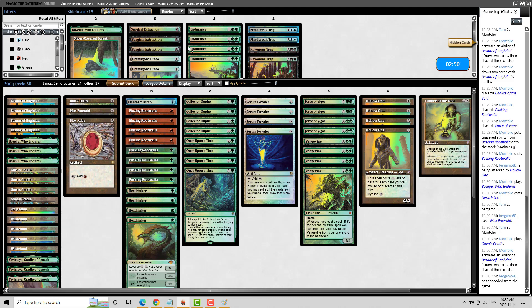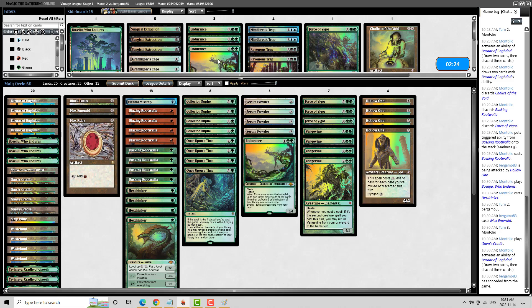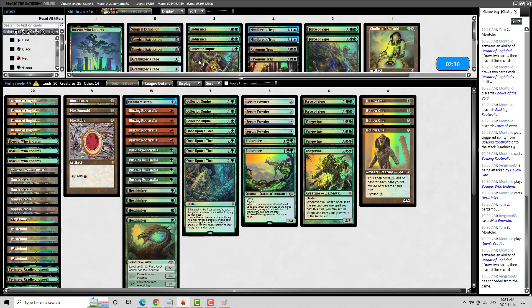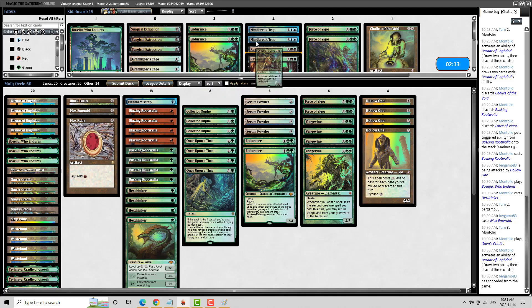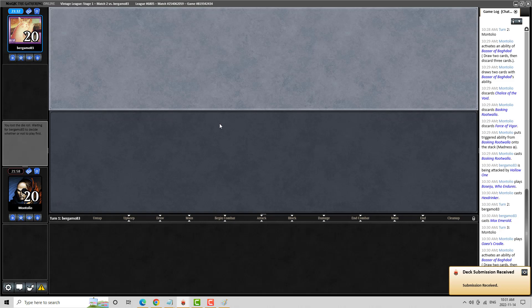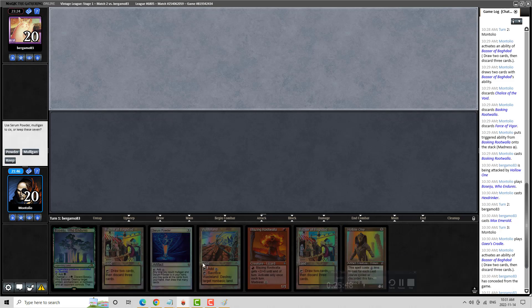We're playing against Mono White Hatebears. I think we definitely want the Forest here — I could very well see them having Path to Exiles and Ghost Quarters. I don't think we need an extra Boseiju here. Force of Vigor is probably not amazing in this match. I also don't really like Chalice on the draw. I could bring in an Endurance to trap their small creatures. Maybe an extra Collector Ouphe and cut some Vigors. Let's try something like this. Endurance — not for the graveyard strategy itself, but to be able to trap their little guys.